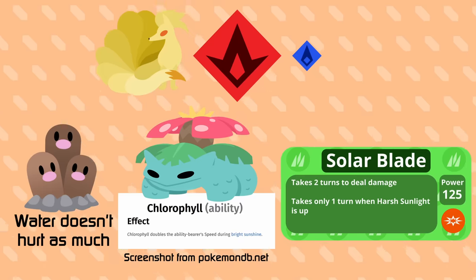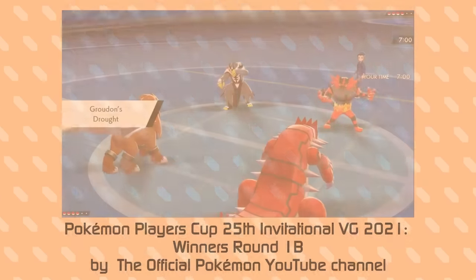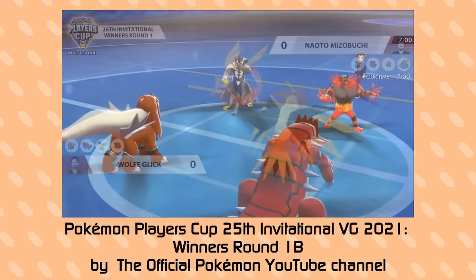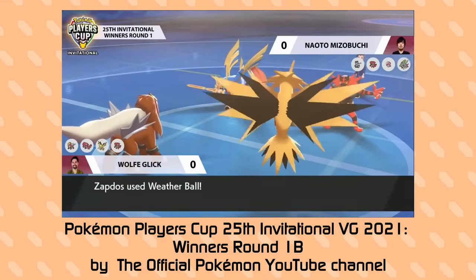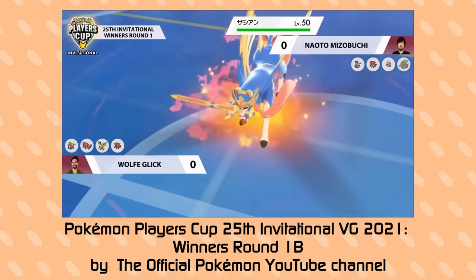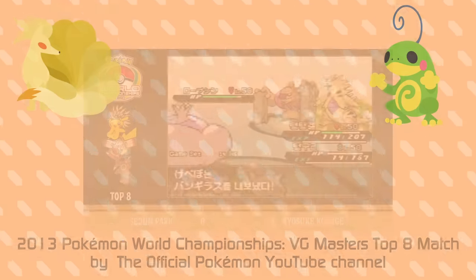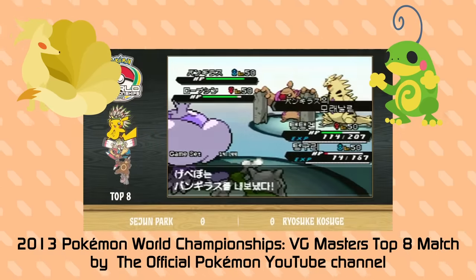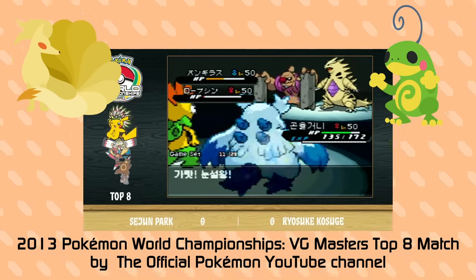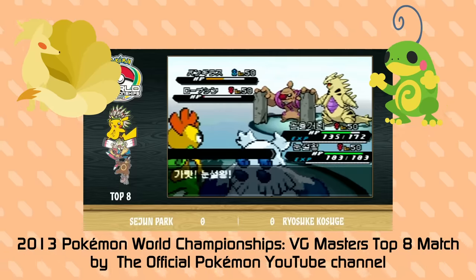This is what makes this mechanic so intriguing — you can have flavored teams based on a specific weather that are really strong, but they're balanced by how the opponent can shut it down by setting their own weather. In Generation 5, more mons were given abilities that triggered these weather effects, which were indefinite when triggered by the ability, requiring everyone to set their own weather to shut the other down.